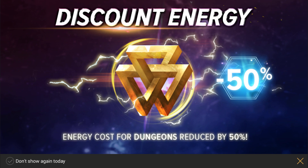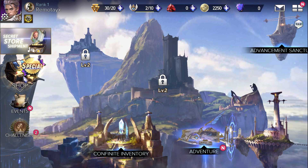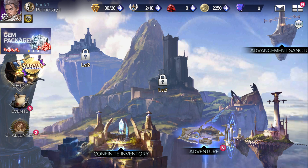It's already trying to sell me discounted energy and secret store shipments right after I completed the first mission. I closed that out. After you do that, you are in the game's hub world, and you probably see this screen a lot in a lot of different games.